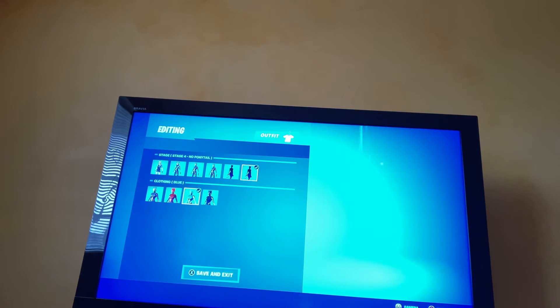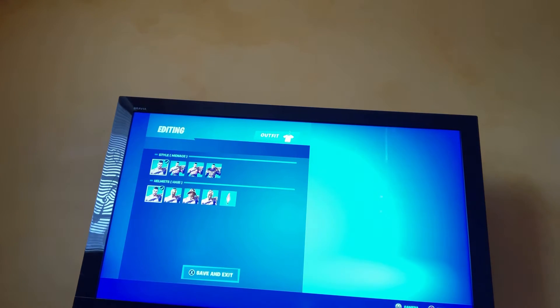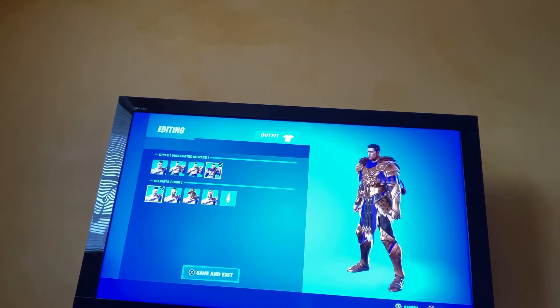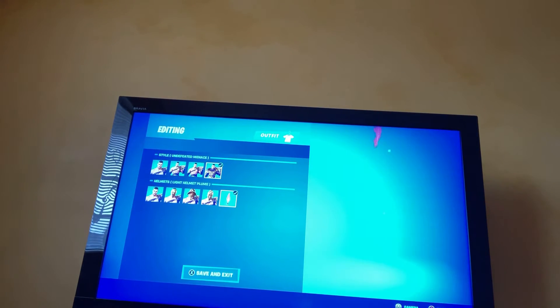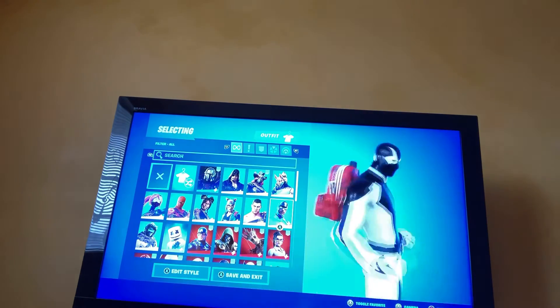Default is my favorite because it changes to rainbow. We got red, blue, and black. Then we got this guy — he's a new season skin. He's got this shoulder pad, a flame, a mask, then a helmet with a mask, and a little thing on his head.